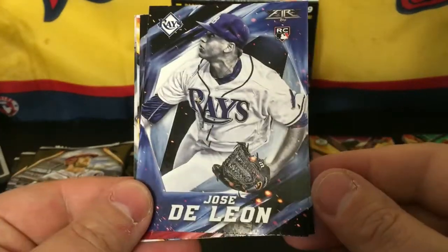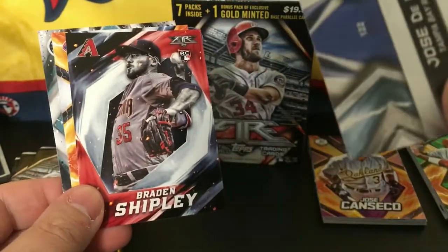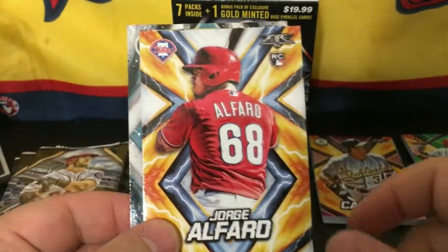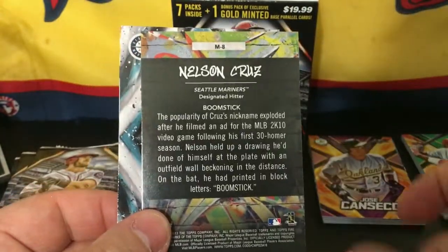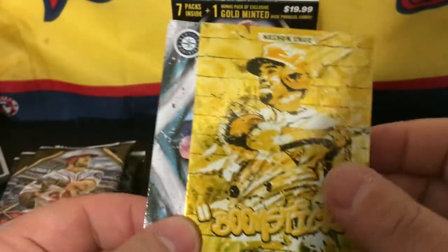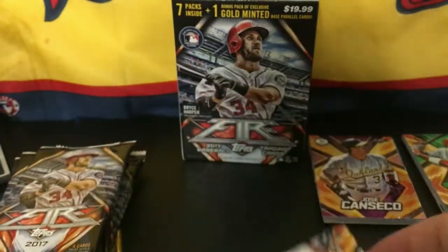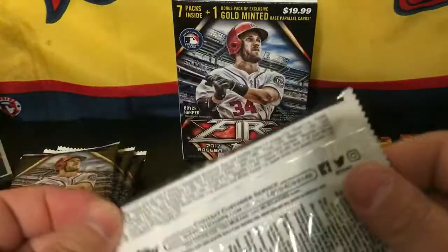We got a Jose De Leon rookie card — I like that one. We got a Brayden Shipley rookie card, Jorge Alfaro rookie card, a Nelson Cruz Gold Boomstick — that's pretty sweet — a base Nelson Cruz, and an Ian Happ rookie card. Alright, next pack.